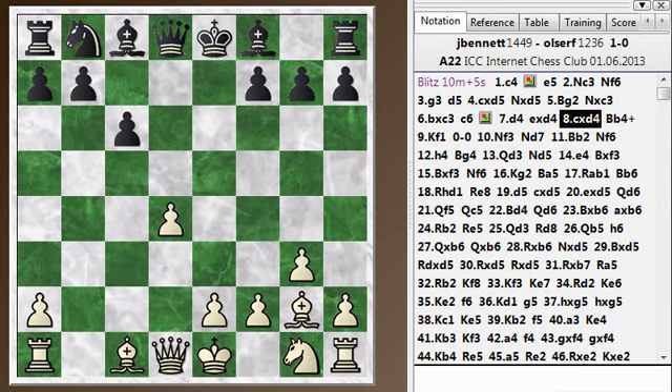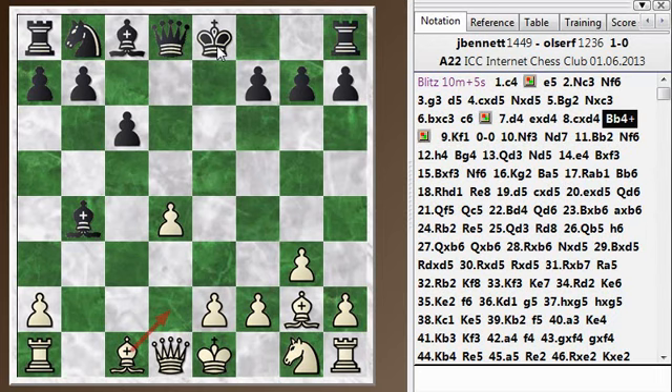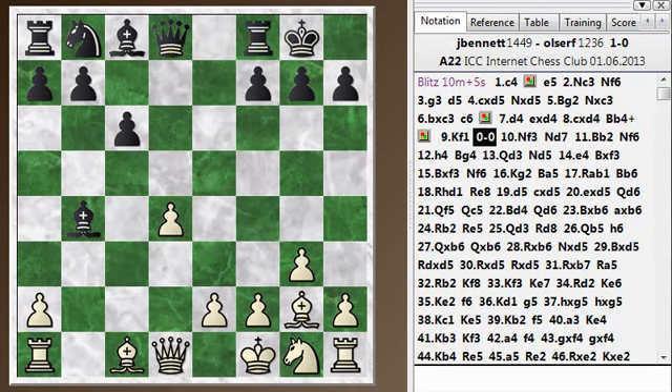After E takes, C takes, he has Bishop B4 check, and this is a little bit awkward. I can't interpose with my Bishop or I just lose the pawn — if I play the Bishop there, his Queen takes and also defends his Bishop. That leaves me with no good options except to play King F1, which even the computer agrees is the best move under the circumstances. But now Black has a slight edge.